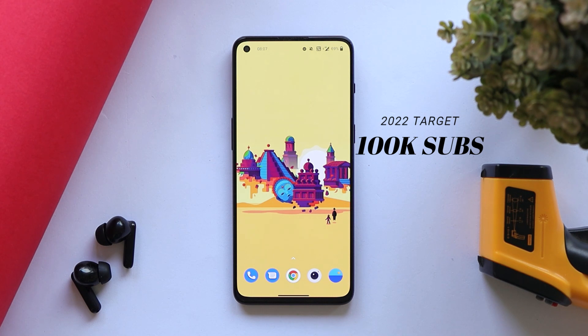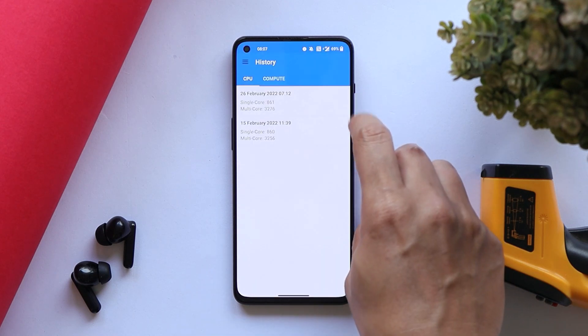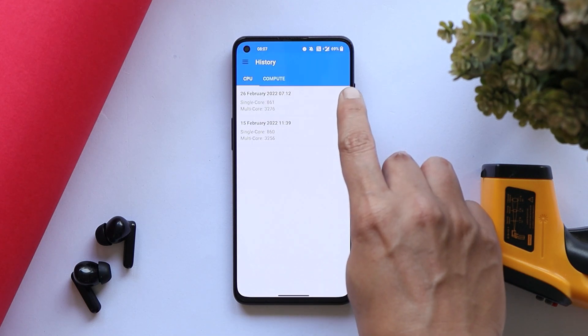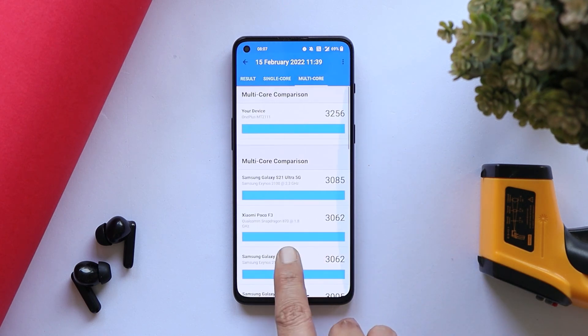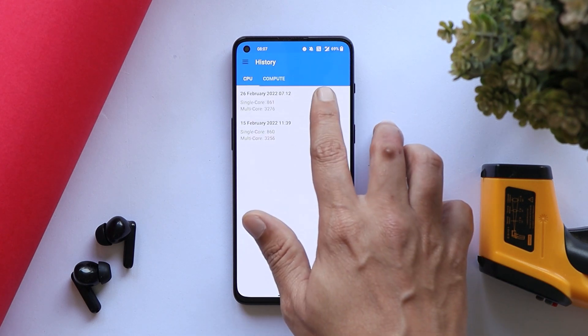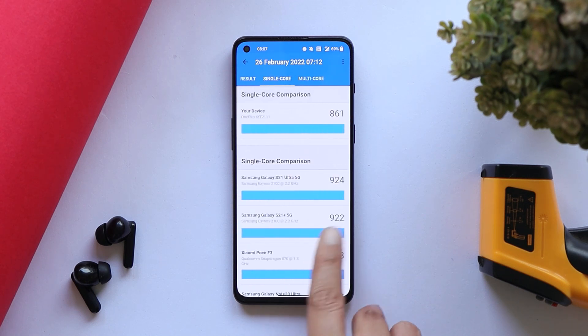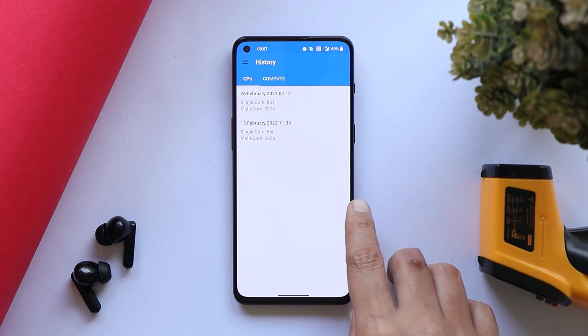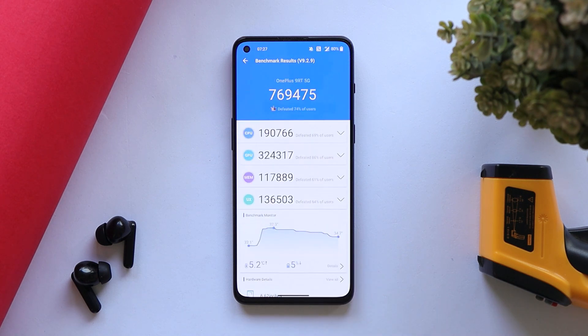Let's take a look at the benchmark results on this latest build. On the previous build, single core scored 860 and multi-core scored 3256. On the latest update, single core scored 861 and multi-core scored 3276 — basically not much difference. Using the AnTuTu benchmark application, the previous update scored 745,550, and the latest update scored 769,475.